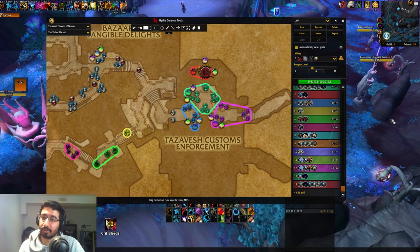Hey everyone, Tactics here with another advanced routing guide, this time for Tazavesh Streets of Wonder. Just like with my previous videos in this series, I'll be going through this dungeon with a pretty complex route, explaining all the different pulls, all the different routing decisions we make, when to use which encrypted relic, why we do that, and various little tips and tricks for the dungeon itself. And of course, I'll be going through a VOD just shortly here, just quickly going over the MDT route first.